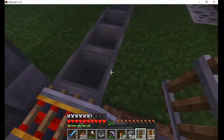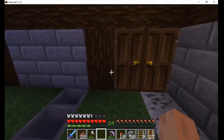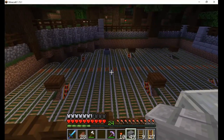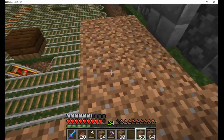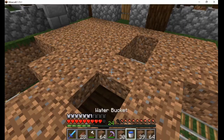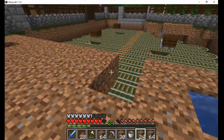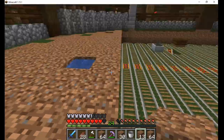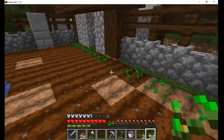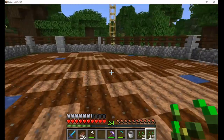I've connected this output to a row of hoppers so I can add the item filter below it. Now I can cover the tracks with dirt and add water above the slabs. I also added some composters above the water to convert the villagers into farmers. Make sure to place slabs above them so the villagers can't jump on top and break the crops when they jump back down. Then I tilled the area and planted a couple stacks of seeds.